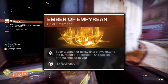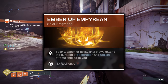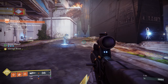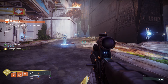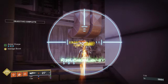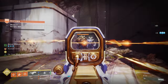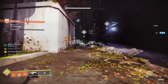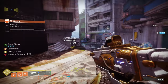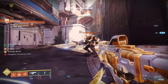The second fragment to bring is Ember of Empyrean. Ember of Empyrean will cause both your Solar Weapon and Ability Final Blows to increase the duration of your Radiant and Restoration buffs by a differing amount depending on the tier of enemy killed. Both the Radiant and Restoration buff can only be extended to a maximum on-screen timer of 15 seconds, but they can be extended to this 15-second duration indefinitely. Ember of Empyrean will be very helpful for keeping your Restoration buff active, which is imperative to this build's survivability. Lastly, Ember of Empyrean does lower your Resilience stat by 10 points, but as you'll see shortly, this doesn't matter.